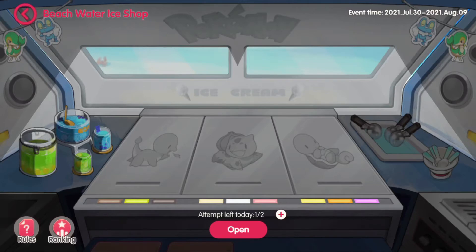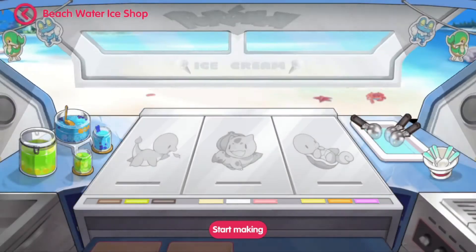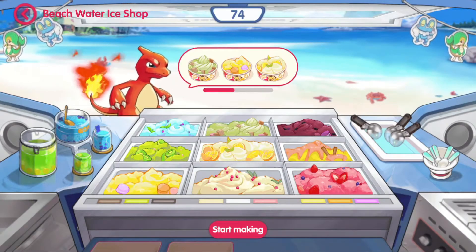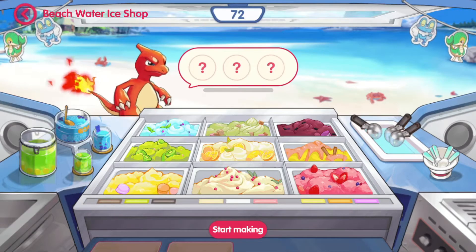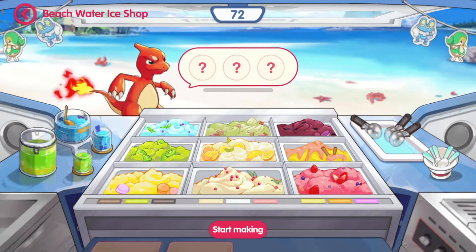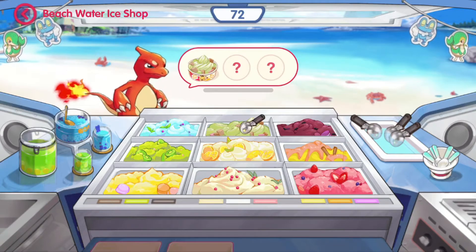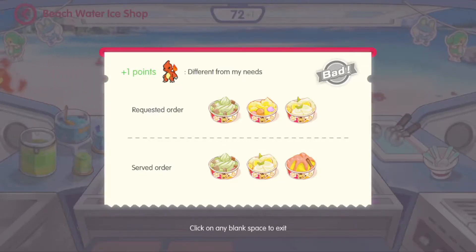The first mini game in the event is called Beachwater Unshock. Basically it is just a memory game. In case you have trouble hitting the perfect rank or perfect score, the trick is to use your finger. So what I did, I basically just pointed at the first two ice creams and memorized the last few using brain power. I think that is the trick to it, so it's not that hard after all.